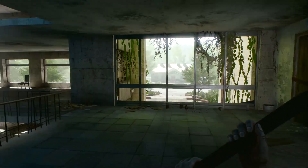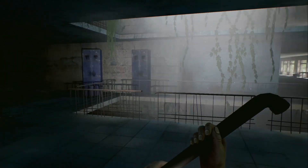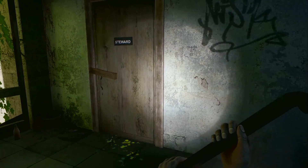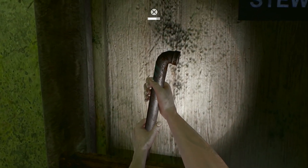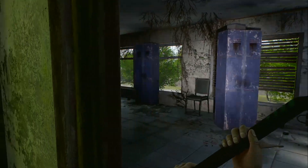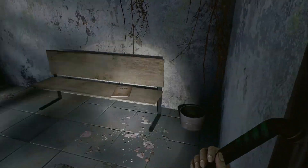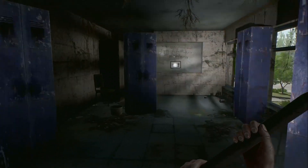Although the first thing that we pick up is a rusty pipe, it's worth mentioning right away that this is not an action game. There's no combat or platforming, and Rays of the Light is all about exploring the building and its surroundings, all while attempting to find the right keys and items needed to open up new areas and continue the investigation. In that sense, this remake plays out like an overly simplistic graphic adventure, complete with a scavenger hunt and a number of puzzles to solve.